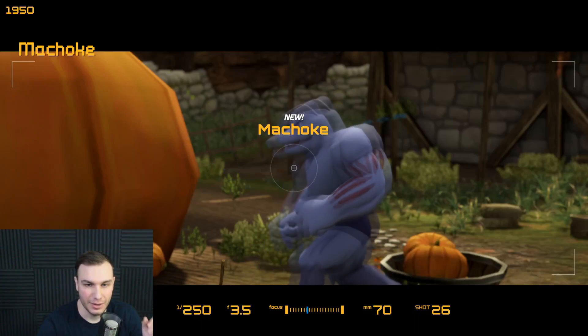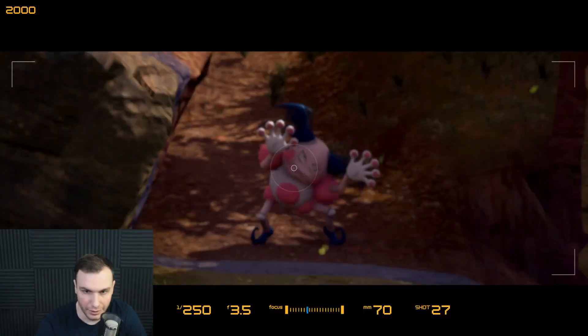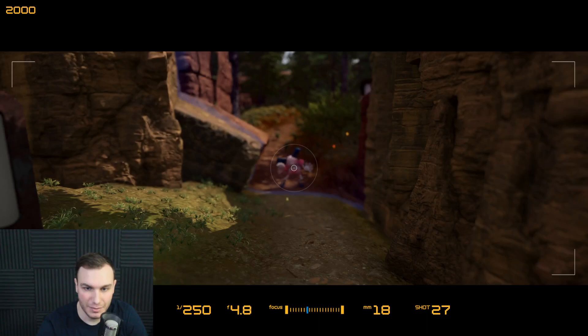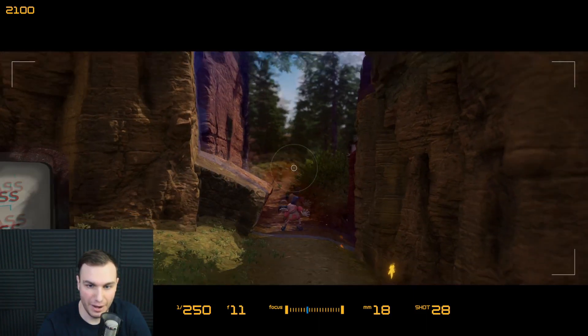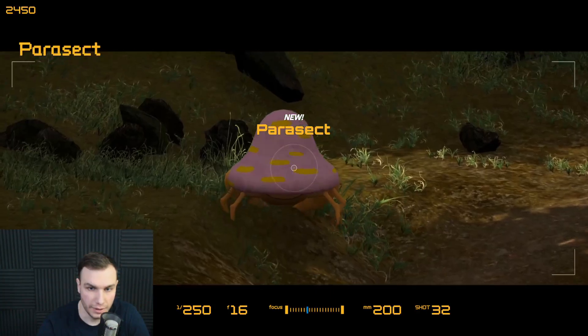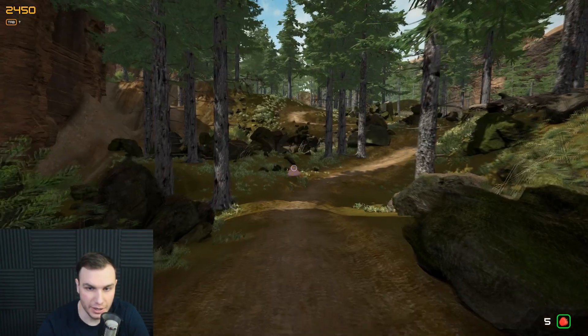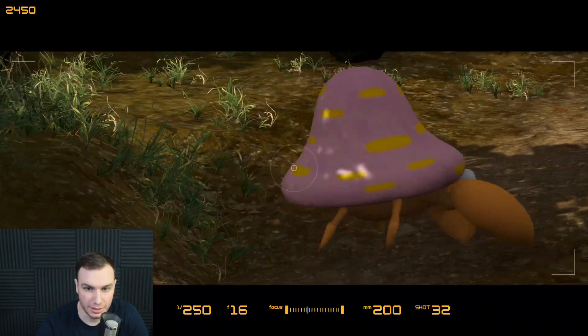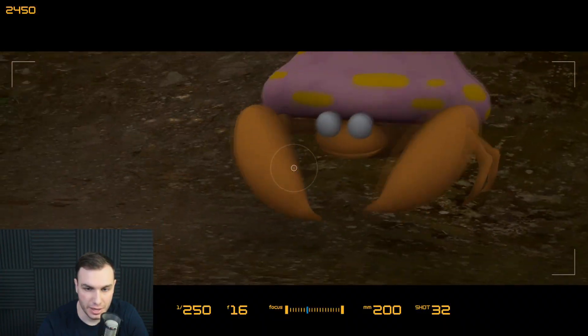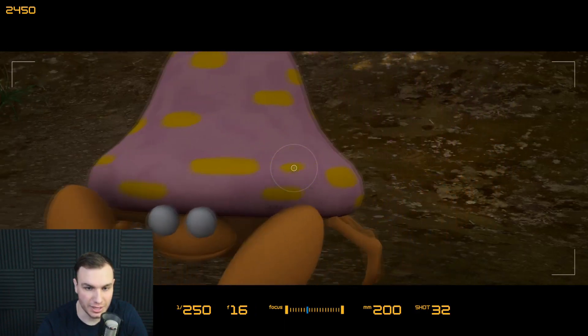We got a picture of Machoke. Oh no, now there's a Mr. Mime and he's doing Mime stuff. He's put up a whole barrier around this area. Mr. Mime, what do you want from me? There we go. Parasect has been photographed and added to our Pokedex. That's a cool looking Pokemon to see walking through the forest — it's like an especially forest-y Pokemon, so it's cool to see it.